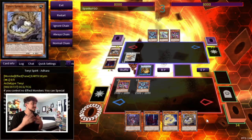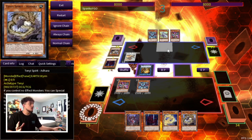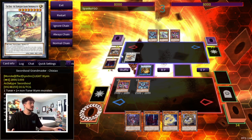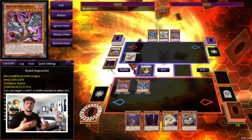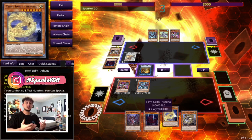The first thing I want to show you guys is a situation where you open a hand somewhat like this. Your opponent goes first and sets up a board — it doesn't matter what your opponent is playing. Let's say you're in a situation where you have two Bistials in hand. You end up activating both Bistials to stop your opponent from making their combos, but then you look at your hand and you're like: I have no Sword Soul monsters. What can you do from here?